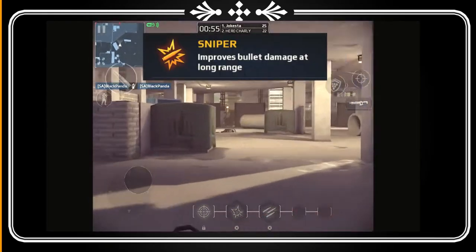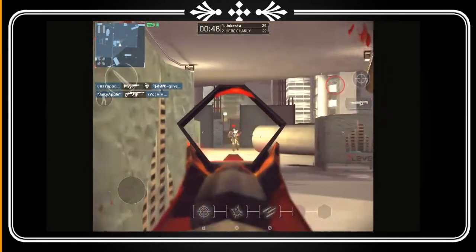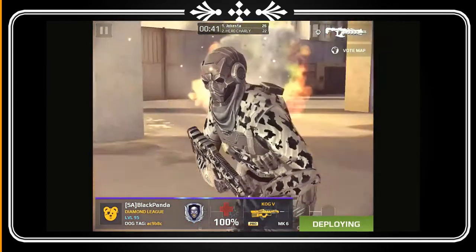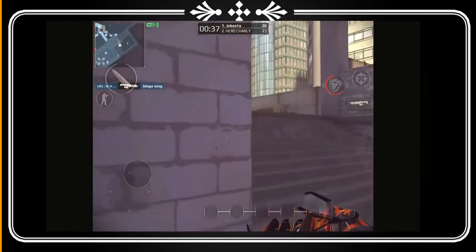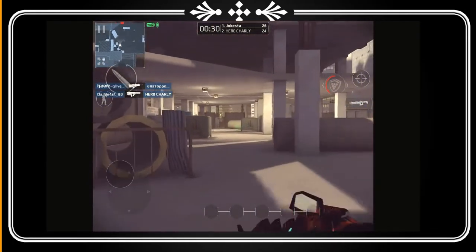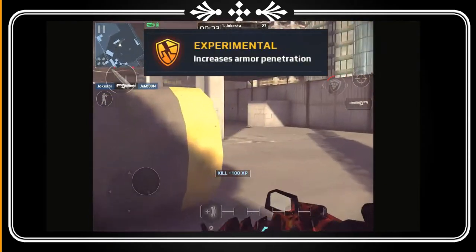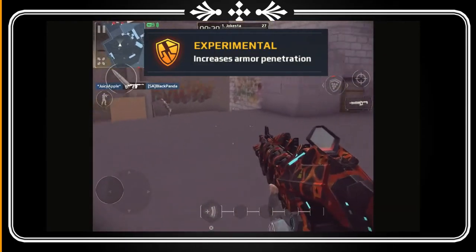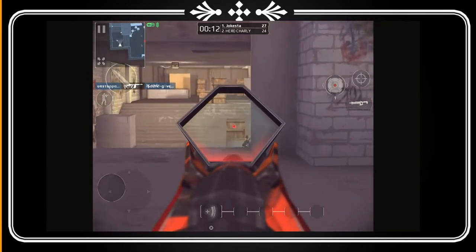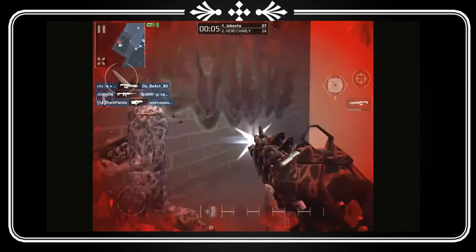Next up we have the sniper: improved bullet damage at long range. That's definitely another thing I would add. There are so many good things you could add, but you've got to figure out which one you like the most — it just depends on what game mode you're playing. It's really fun to play around with this system. The next one is Experimental, which basically increases armor penetration. If you're playing against people with really heavy armor and you can't kill them, pick up this one and it will just destroy them. It all depends on what you're playing against.